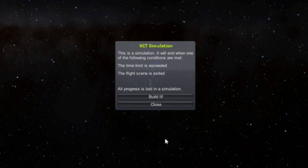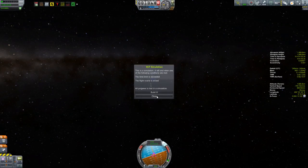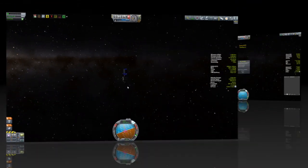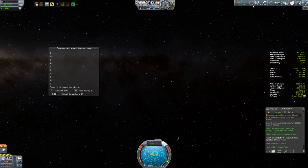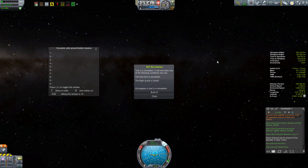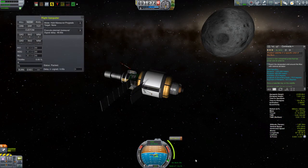It gave me an option to build, so I played around a little bit and finally decided maybe the best thing to do is just hit the build button. That put another JunkSat 8 into the building queue. I thought, okay, maybe that finally ended the simulation. So I'll wait for this second JunkSat 8 to appear, put it into orbit, and hopefully that will finish off this contract.